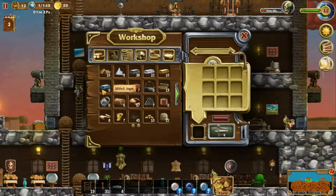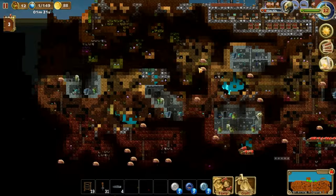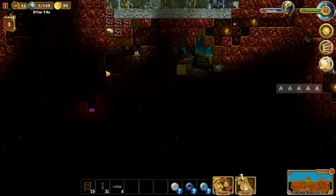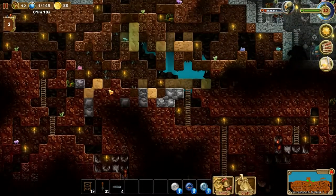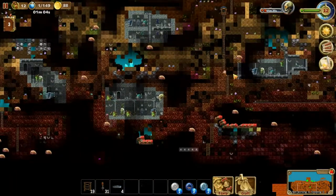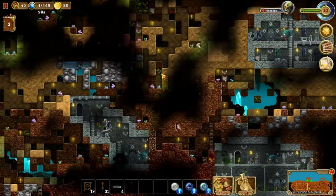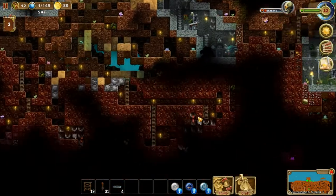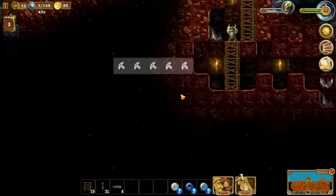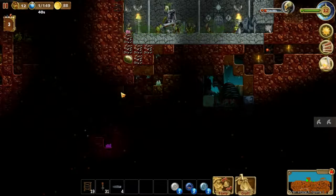We only have one mithril ore — I cannot make that one mithril ingot. And also I cannot make a portal, so they would have to climb all the way down here just to do it. I'm not sure how they'd get down here to be honest. Must have gone down there by portal. So I guess we are going to excavate this area, at least leading up to here somehow.